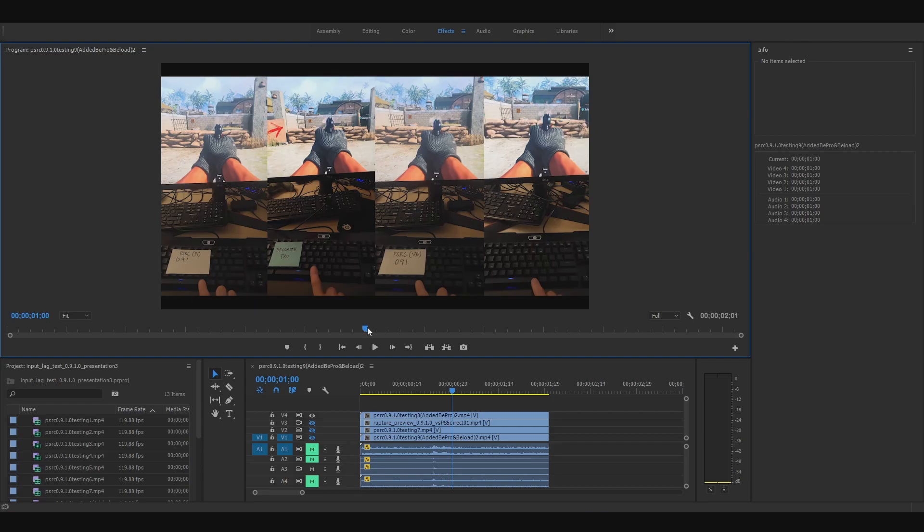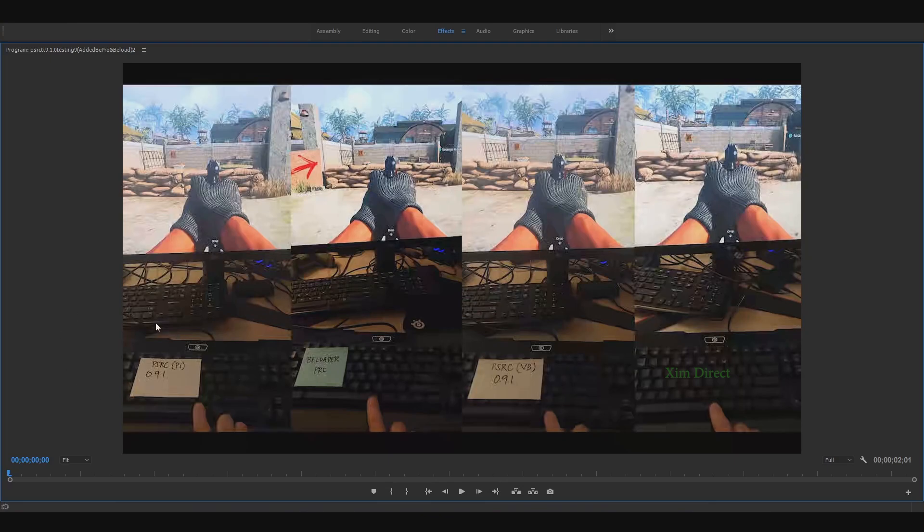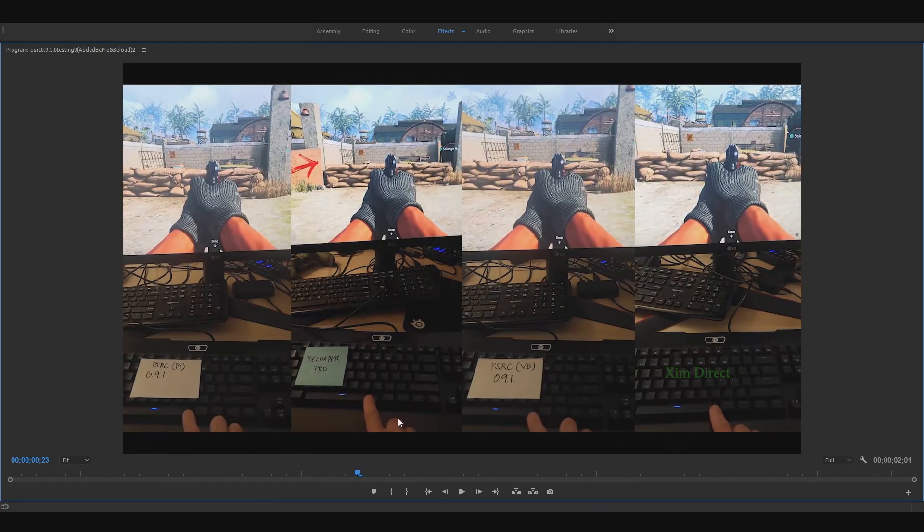Let's go ahead and do this first test. We're already in the blue lights — let me do full screen. Here we have the Pi version; I'm using a Pi 3 in this test with the latest version, which is 0.9.1. Over here is B-Loader Pro, just added for performance comparisons. Then we have the VirtualBox version of PSRC, same version 0.9.1, and then the USB direct connection. Let's go to the blue light.